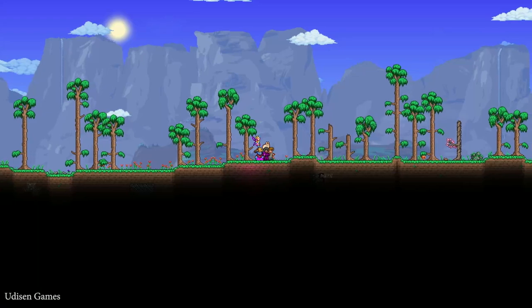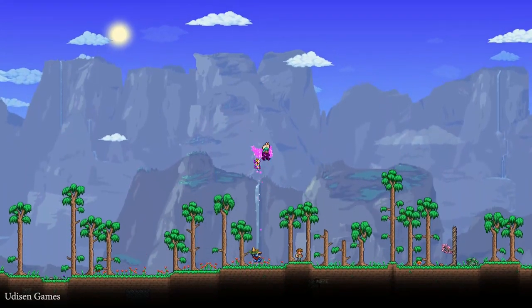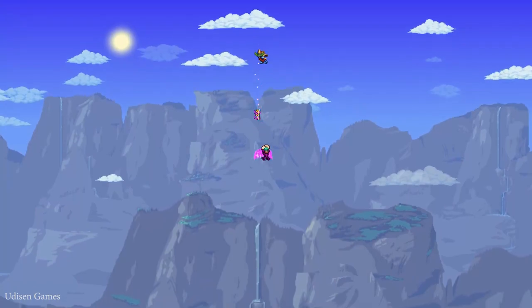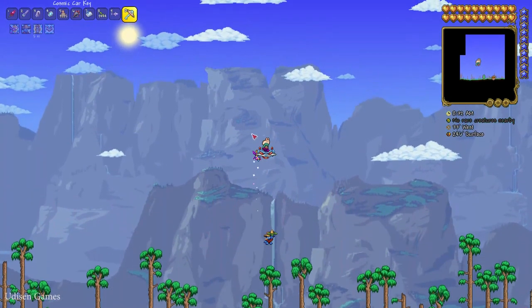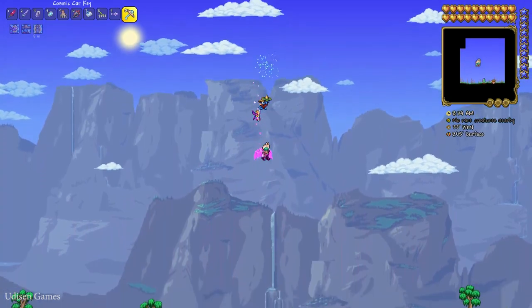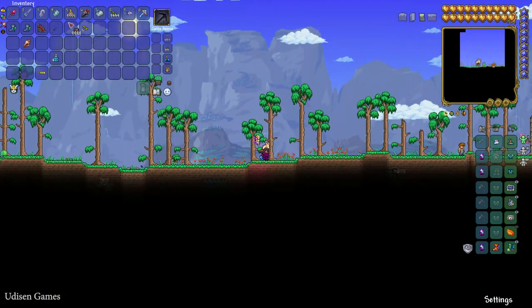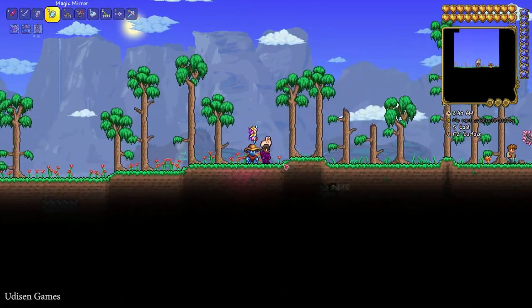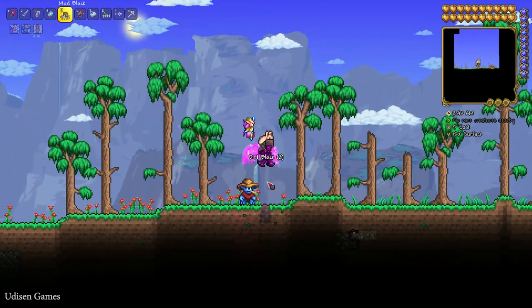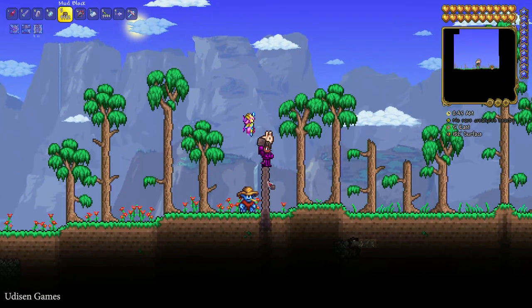Now you can go up in three different ways. Way number one: you can use a flying mount — that is the important stuff. Second option: you can place blocks if you don't have any mount, and place the block under you and go up that way.